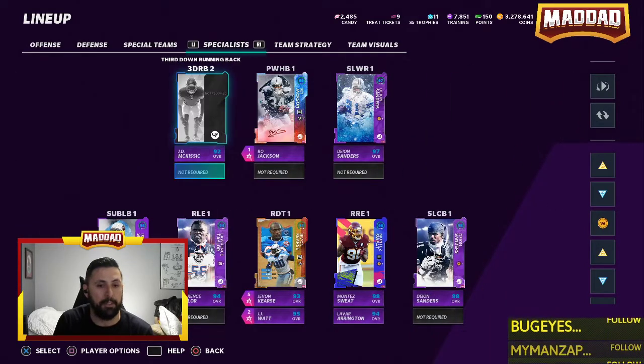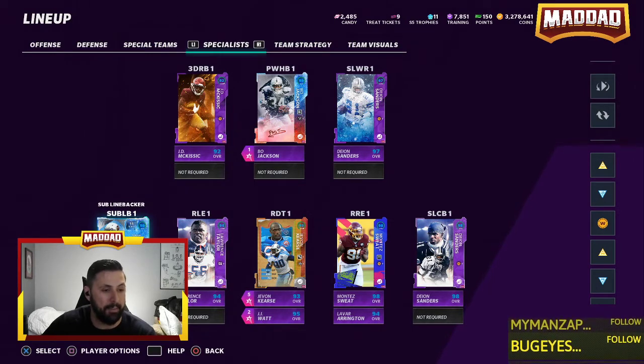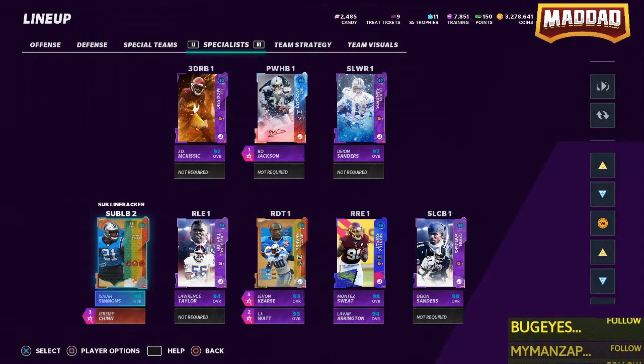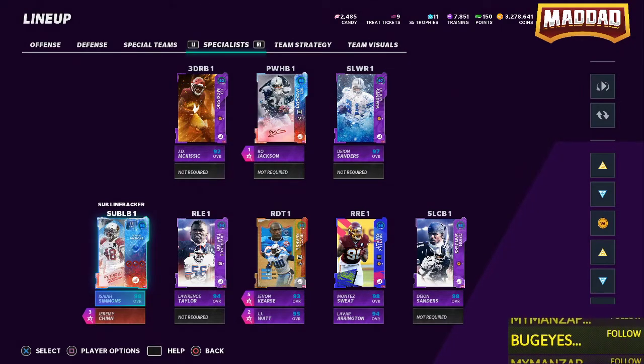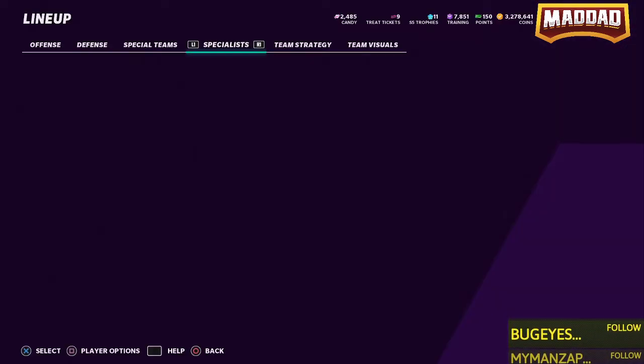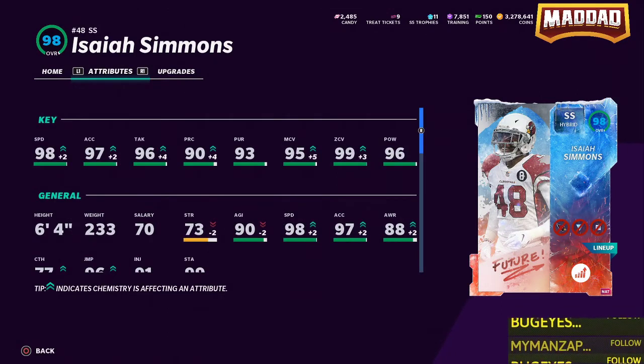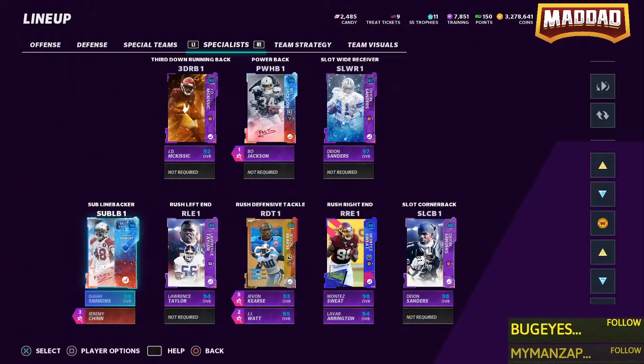I have the new Isaiah Simmons with his power-up. Isaiah Simmons and Jeremy Chinn are our sub linebackers. Between those two, Eric Berry, Sean Taylor, Kendall Fuller, and Derwin James, my safety game is on lock. The new Isaiah Simmons: 98 speed, six-foot-four, 95 man coverage, 99 zone, 96 hit power. He's been called the best user in the game.